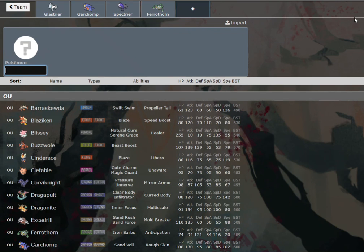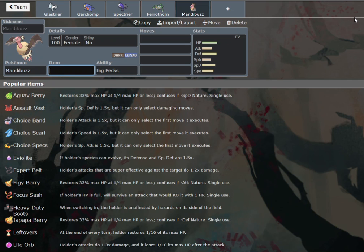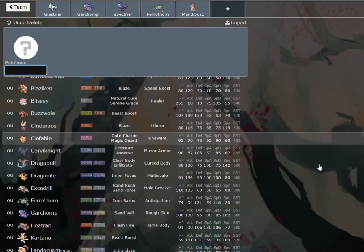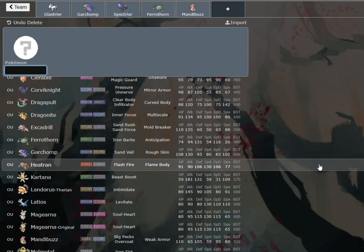Right off the bat, we do need a Steel type for sure. We also need a Water resist. We could go with a Thunder Wave Ferrothorn, which also helps with Glastrier and Spectrier. But we need Mandibuzz here as well, because we're damn weak to Ground types and we're weak to Spectrier. We're sort of vulnerable to Heatran. We only have one Fighting resist, and it's Spectrier. I could run a Latios here — I think that would do pretty well. A Roost Latios even.